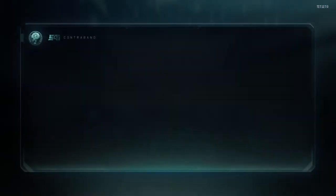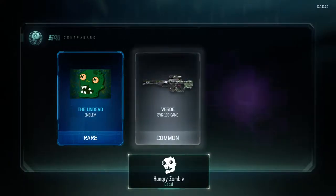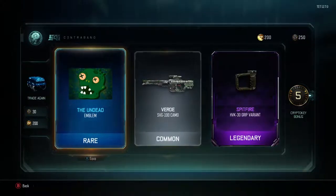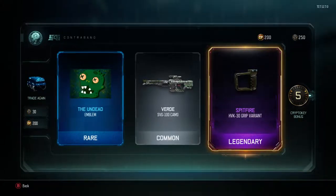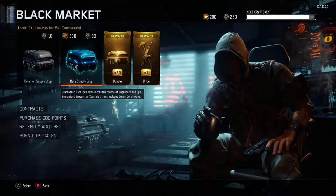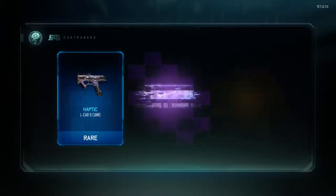Only 275 more crypto keys to go. The Undead emblem — that is actually a really cool emblem, I'm not going to lie. I've never seen it before and it looks awesome. Then Spitfire, which is an HVK grip variant. I think it's pretty cool how they implement emblems into the black market — you can actually edit those emblems. 250 more crypto keys to go, but no big deal, we still have a weapon bribe and 20 more supply drops.